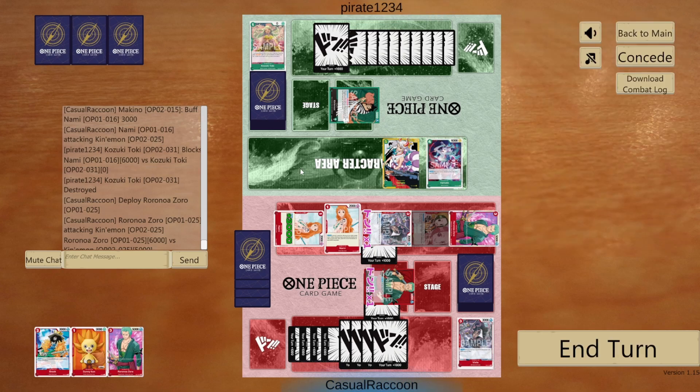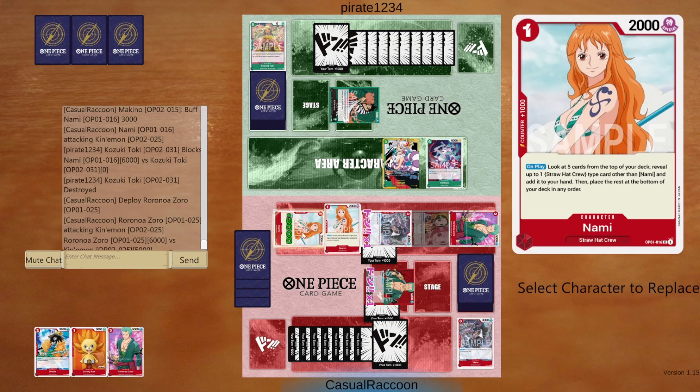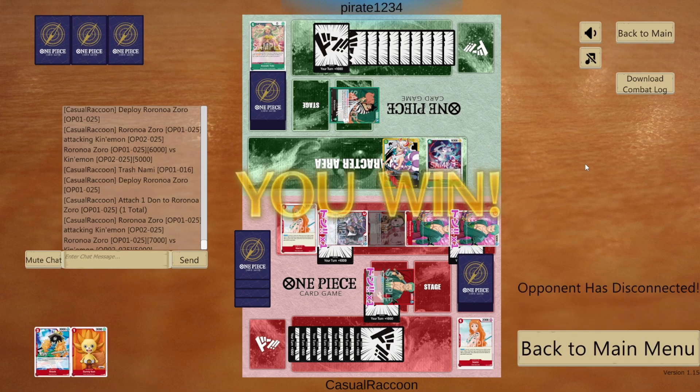Because we are safe next turn anyway, we will try to finish the game. We trash Nami to play another rush Zoro. We attach one down and attack leader for 7k. We win. Thank you for watching. See you in the next video. Take it easy.